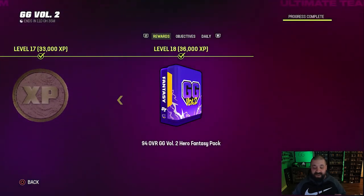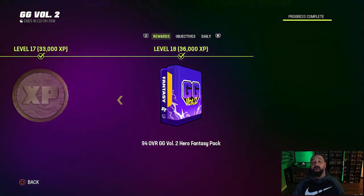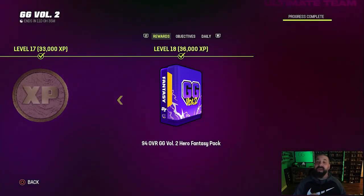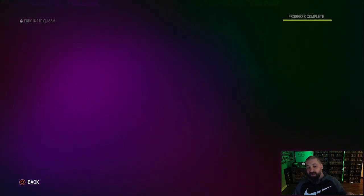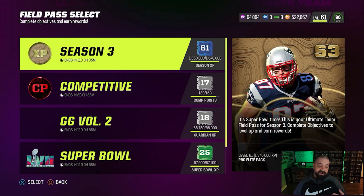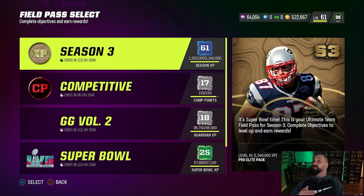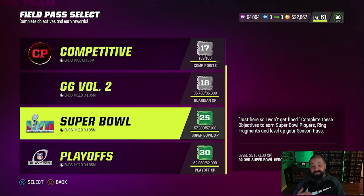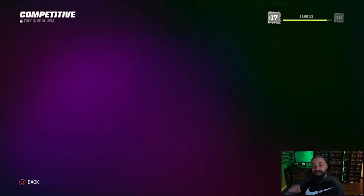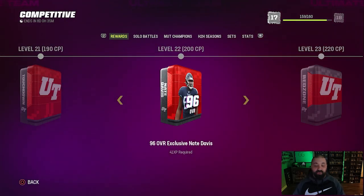We did complete our Gridiron Guardians 2 field pass, and at the end we get a 94 overall GG Volume 2 hero fantasy pack — a free 94 overall that's non-BND. We can put it into a 97 overall champion set, sell it on the auction house, or I'm still figuring out what to do. The only field pass we haven't maxed out is the competitive pass, and the main reward we're grinding for is level 22: 200 CP.